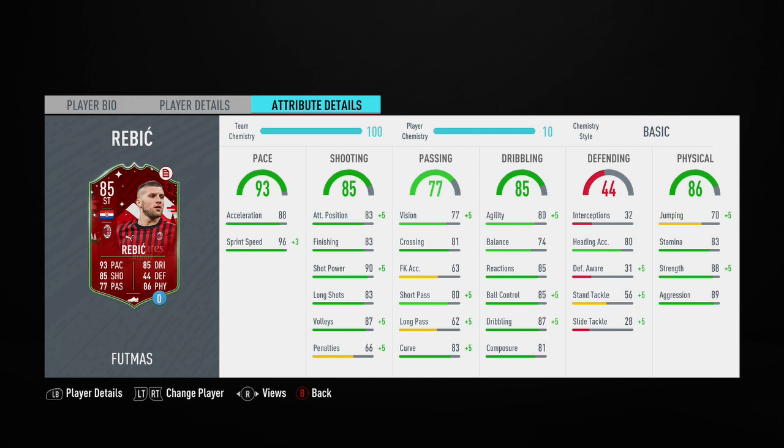There are going to be three reviews out today. We'll start off with this Rubbish card, then get the Getson Fernandez Road to the Final card from Benfica, and then finally finish with David De Gea.